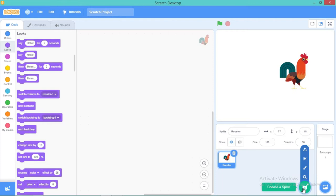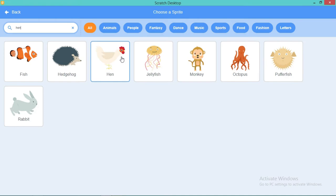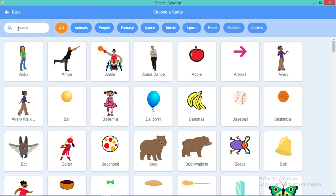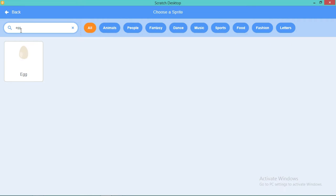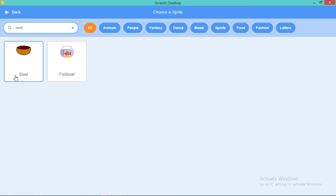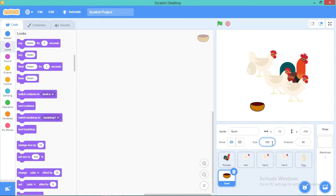We have a rooster, a hen — yes, we found a hen! I'm just going to duplicate this hen and duplicate it again. Now let me add the main items: the egg and the bowl. Keep in mind you have to change the size of the bowl to 150, and the egg size — which is a bit too big — should be changed to 70, which is an appropriate egg size.